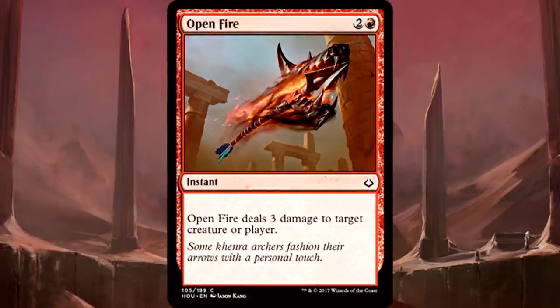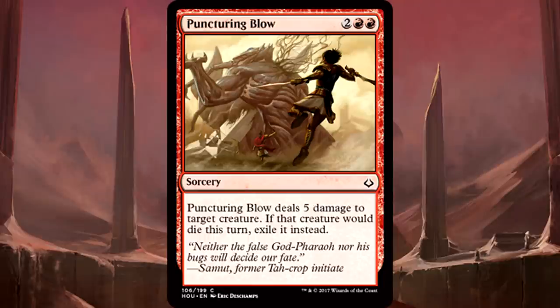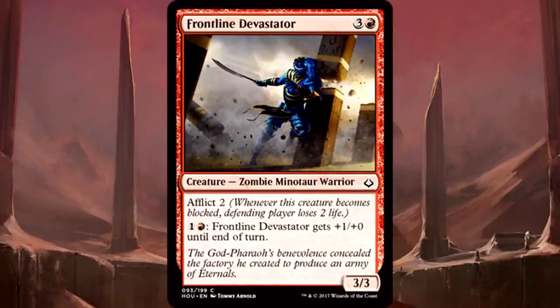Red is sweet in this set. Red commons are also super deep. Open Fire is the best of the bunch — dealing three damage at instant speed is real good. You get flexibility between player and creature at instant speed, versatile classic removal, gotta prioritize it above all other red commons. Similarly, Puncturing Blow performed amazingly well — not only are you taking down something huge, but if it has a graveyard-based ability you get to ruin your opponent's day by exiling it. It is sorcery speed and double red, which is unfortunate, but five damage kills most creatures in the format. Frontline Devastator is the best red common creature — 4 mana for a 3/3 with firebreathing. High-quality creature with no downside and a million upsides. High priority pick especially when games go late and you can pump more than once.